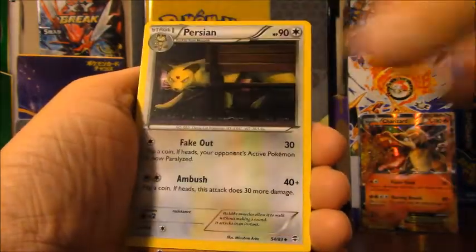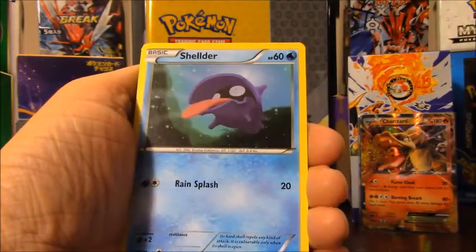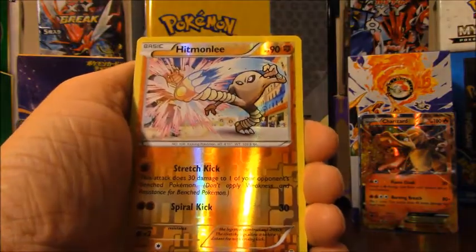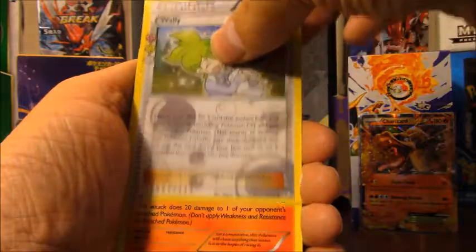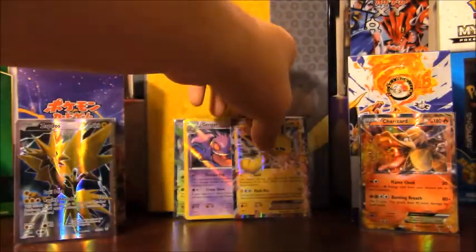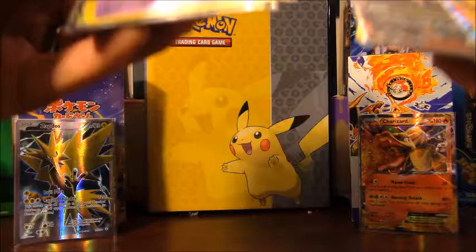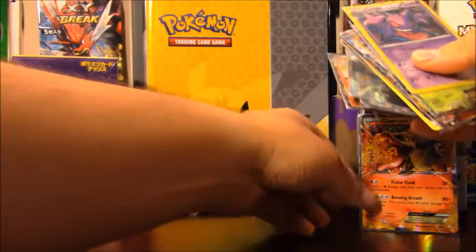Last pack: Pokeball, Persian, Diglett, Grass type energy, Shellder, Caterpie, Hitmonlee, Wally, and Rapidash. No Articuno. I'm going to take all of my pulls from all three videos and do a huge recap at the end of this video.